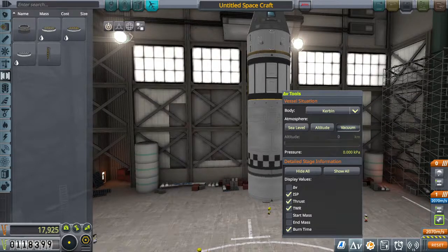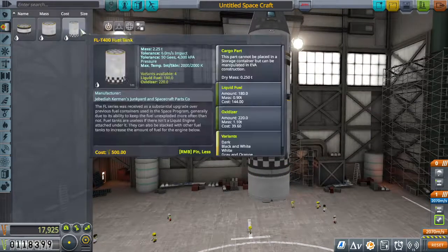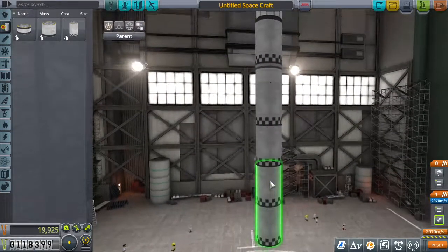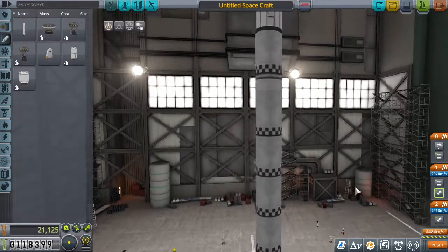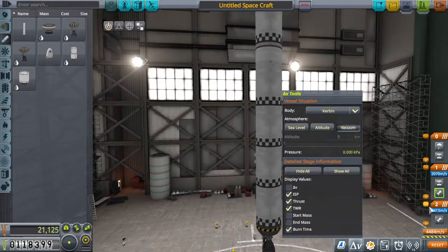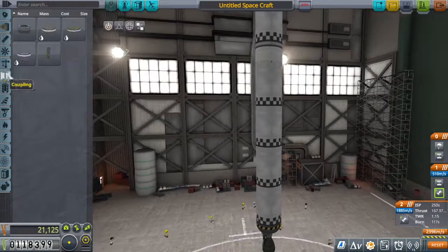The upper stage has 2,070 m/s — we're shooting for 5,330, probably closer to 6,000 with biome hops and a safety margin. We'll add another stage with a Swivel engine. In vacuum mode we get roughly 4,500 — not enough. At sea level the thrust-to-weight ratio is 1.15, which is too low. We'll add some boosters.